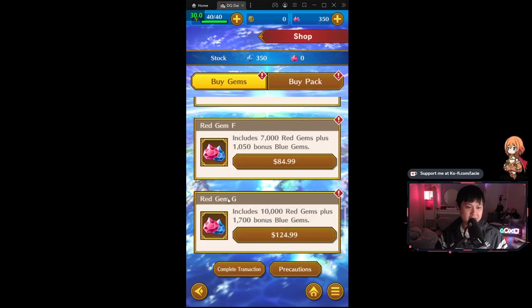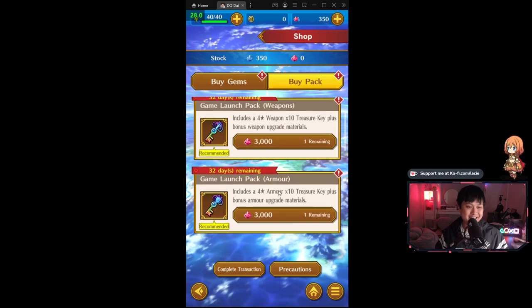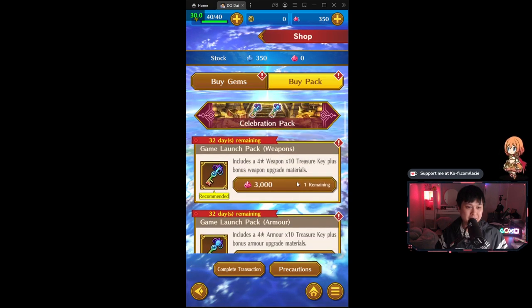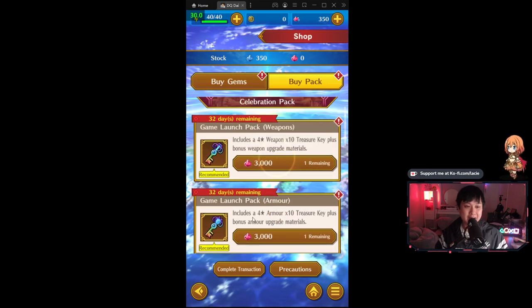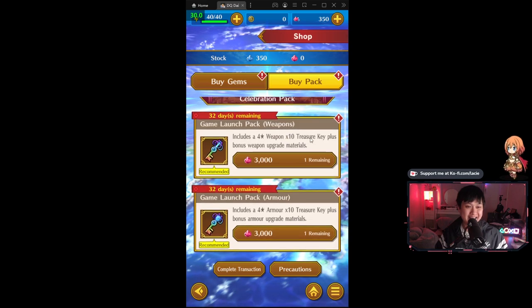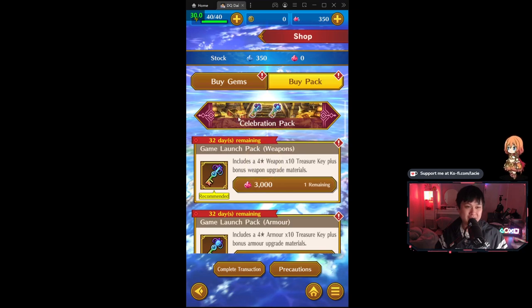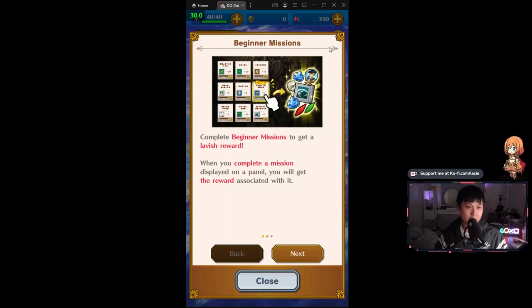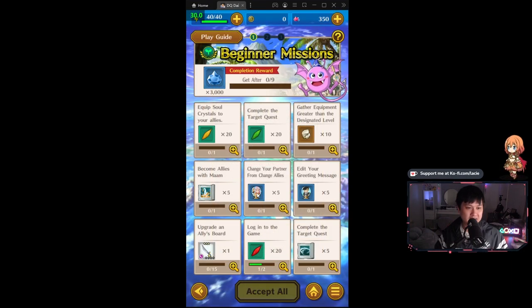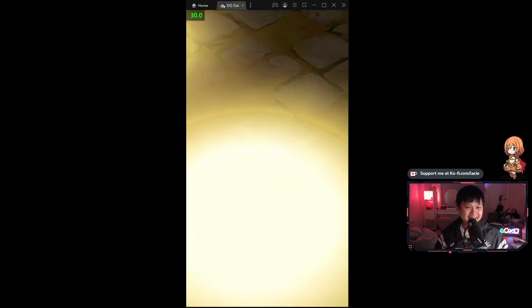Somehow I found myself in the paid section as always. Game launch pack — I feel like that's probably paid gems. If you guys want, it includes a four-star armor and a weapon for the top pack, plus some keys for bonus materials. Not overly interested in this. Before we move on, I saw beginner missions — it looks like we'll be getting a whole bunch of nice stuff, including what looked like a 10-roll. I believe we can also get more characters down here. Look, it's my character — she's so cute.